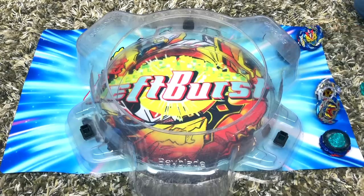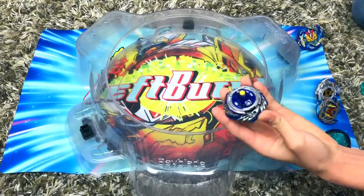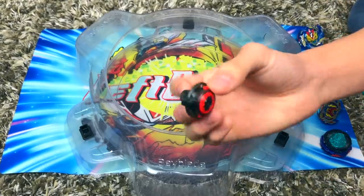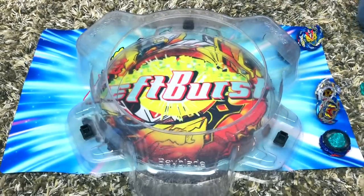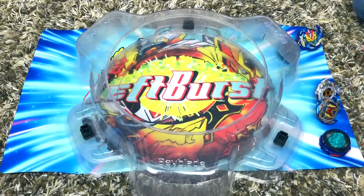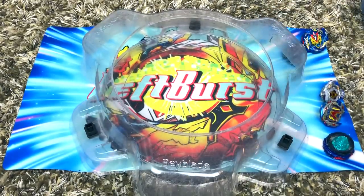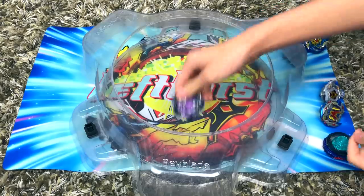Moving on to Shadow Amaterios Zero Extreme. I broke my Extreme Dash — the rubber just kind of flew off when I was battling. So we're just using a regular Extreme — this one came off of Obelisk Odin. I really like Obelisk Odin's Extreme, it looks really cool. Shadow Amaterios got a stadium out, although I feel like Orb Aegis wasn't really the cause — it was more of a bad launch that went straight into the pocket.